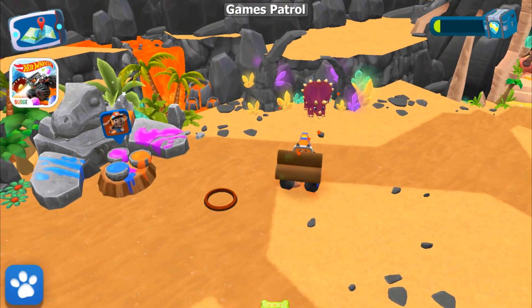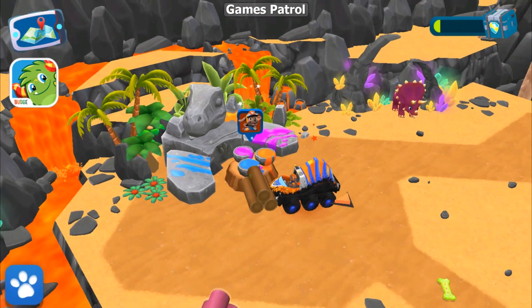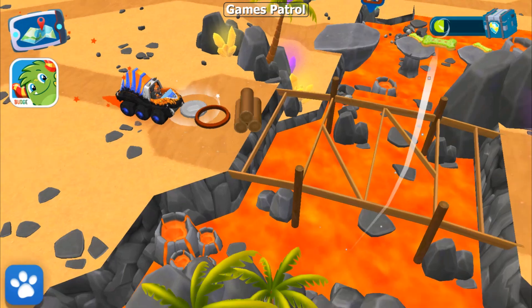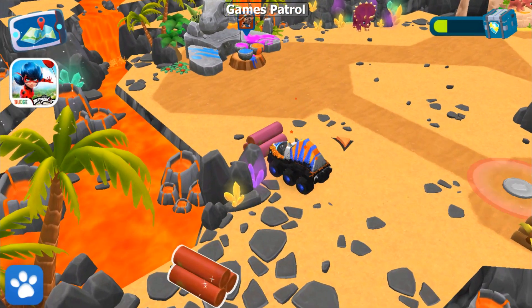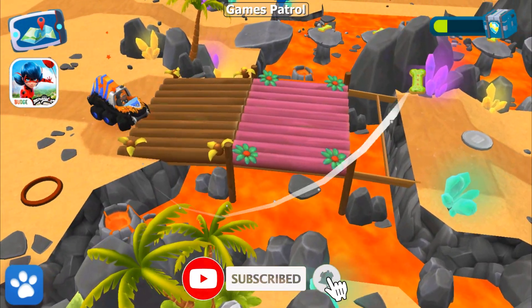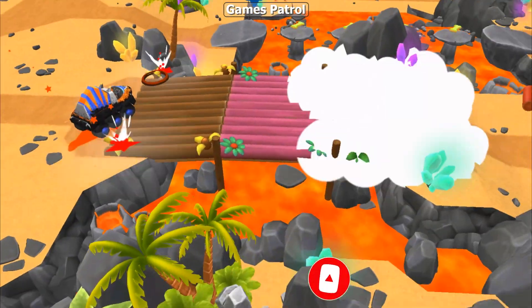Look, a statue workshop — we could sculpt a dinosaur! The bridge is out, so we'll need to fix it. See if you can find wooden logs and bring them back here. Nice one, let's go build that bridge!